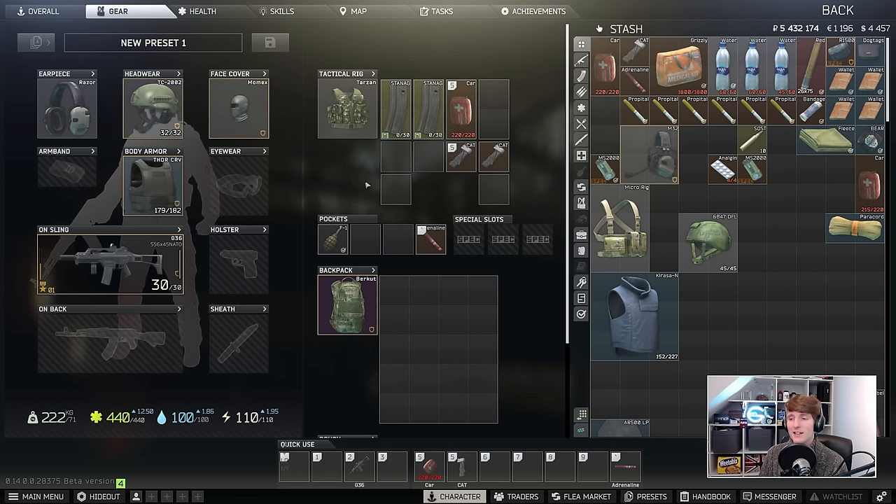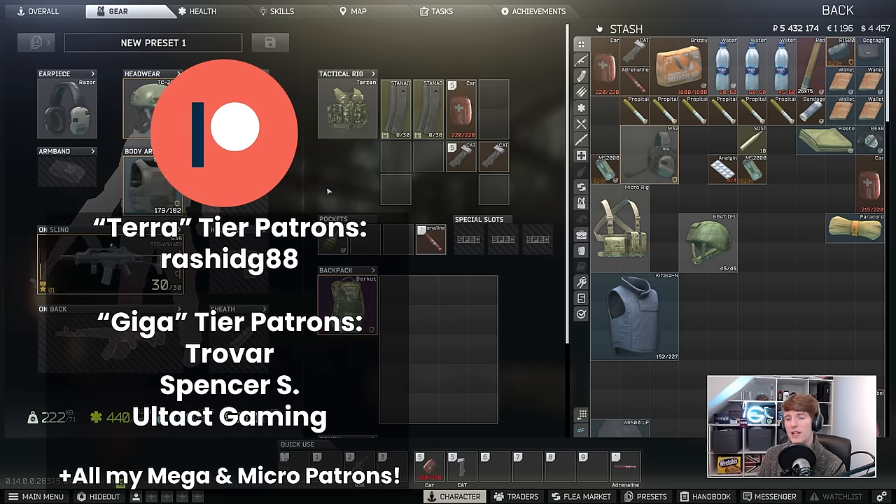I hope this loadout guide has helped you make sense of patch 14. It is quite confusing with the armour system — there's lots still to test and figure out. I'm trying to understand exactly what the progression is through to the higher tier armours to figure out what's going to be good. That's to come a little bit later once I have the trader unlocks to actually see what does what. As usual, a big shout out to all my Patrons, and as always, have fun in your raids.